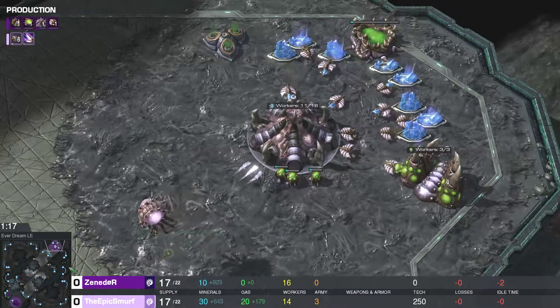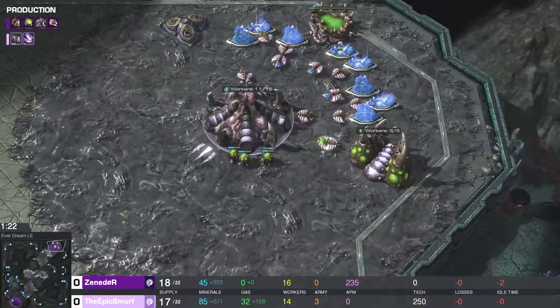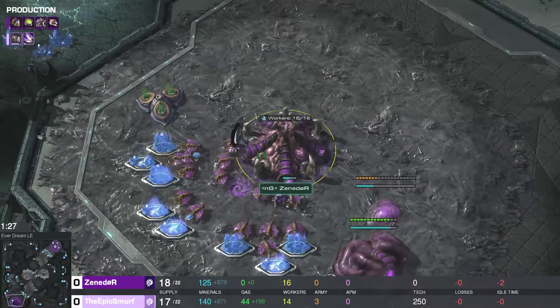Six zerglings are on the way already. Pool's finally on the way for Xenador, so this is gonna hit a little bit harder versus Xenador than it did Dire Straight. But we'll see if he can micro properly.